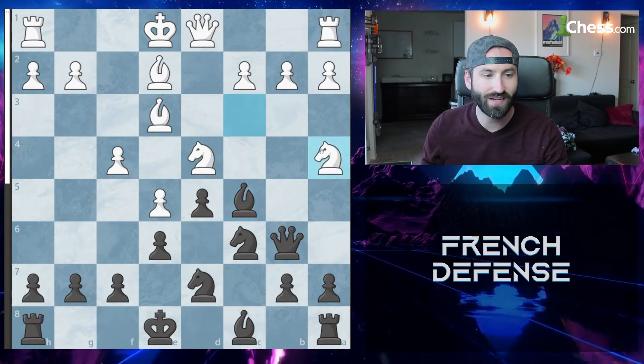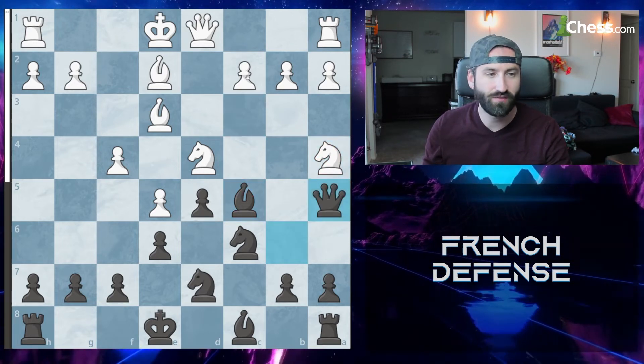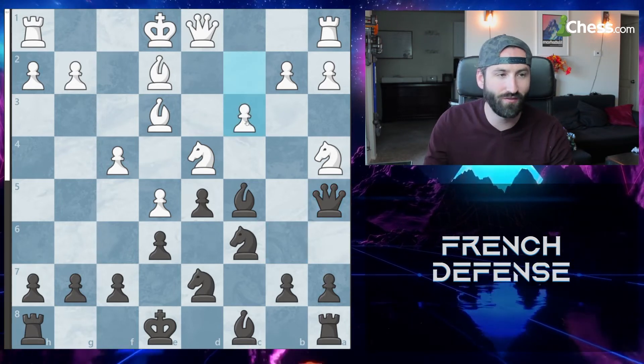The best thing from here is knight to A4 attacking the queen, and from there you go queen E5 check. The best thing for white to do is go C3, and white has a very small advantage at this point. We've gone over the advanced variation and the main line — the two most common you'll see — but there is another way if you don't want to play as much theory.